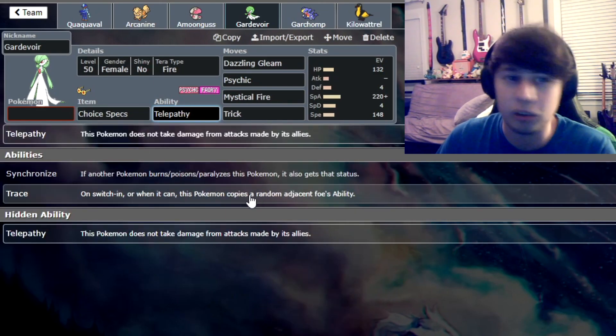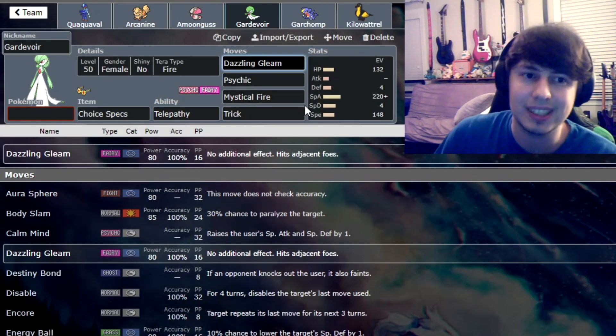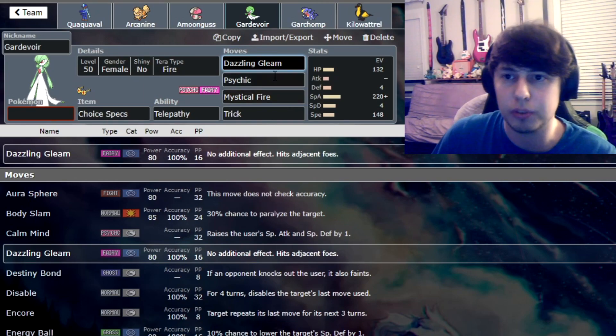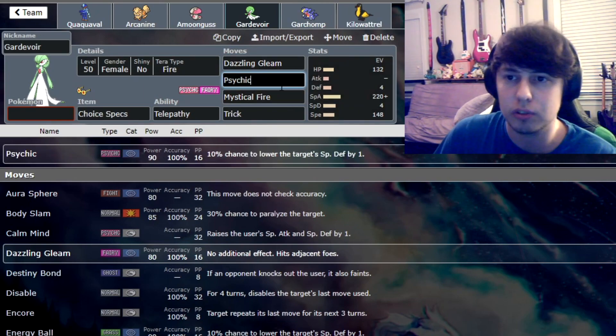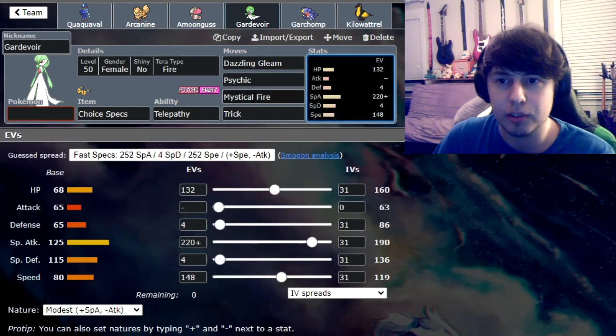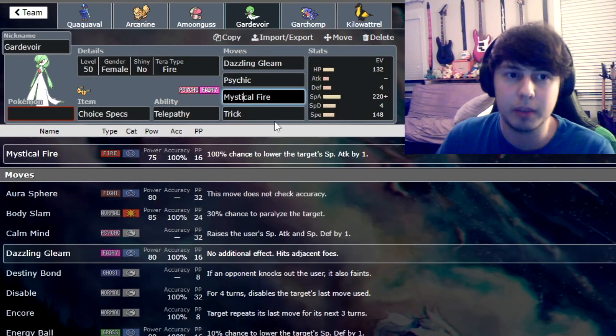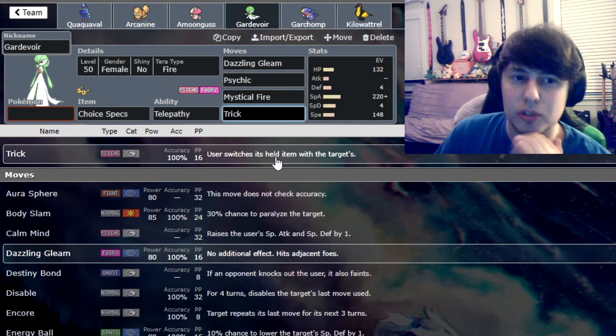This is actually just about the same thing with Telepathy — we dodge our allies' attacks. We can go for Dazzling Gleam; it's a little less powerful than Hyper Voice from Sylveon. Psychic is still good single target damage. With Choice Specs we're still doing a lot of damage. I believe we're one-shotting Garchomp and Hydreigon. And if we Terra Fire, we can one-shot Goldango with Mystical Fire, which is really nice. We have Trick for any late-game situations where we'd like to change moves.